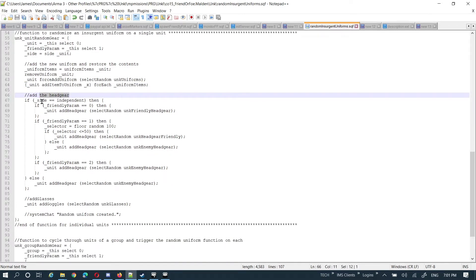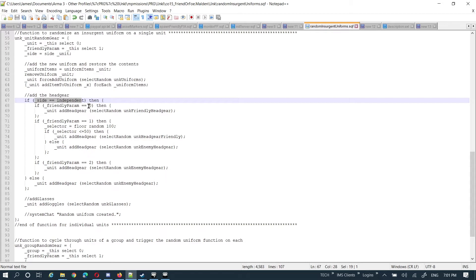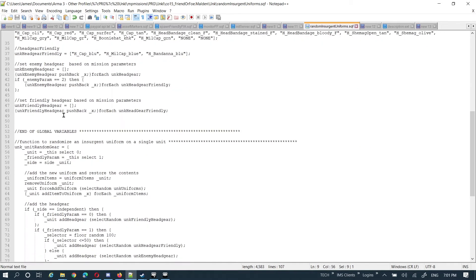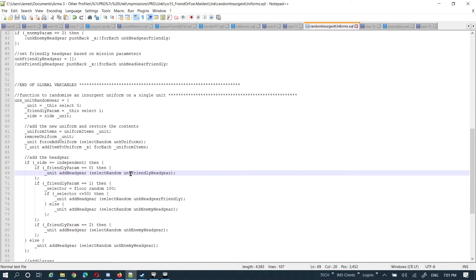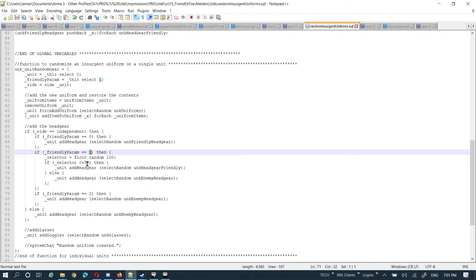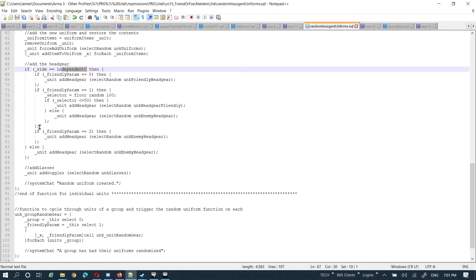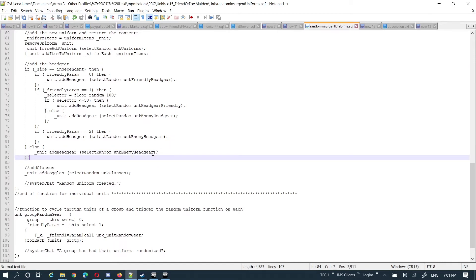For the headgear: if the side is independent (friendly) and the parameter is zero — meaning they always have blue headgear — then it's going to only select from the blue headgear type, select random from the blue variable. If it's parameter one, then it selects a random number between one and a hundred; if it's less than or equal to 50, add the blue friendly headgear, if greater, add something from the enemy headgear. And if the parameter says friendlies all get the same headgear as enemies, then I select from the enemy headgear. Otherwise, if it's not independent, it just adds gear from the enemy headgear.